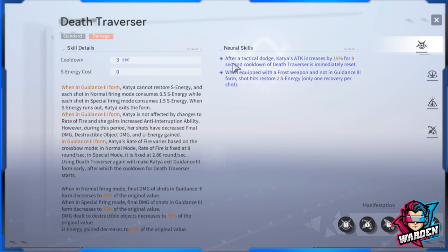So this one — after a tactical dodge, Katya increases stats... actually, I need to correct myself: the freeze effect I observed is not actually in her kit itself. I had picked up a buff that gave freeze. So the freeze came from that buff, not from her special firing mode.